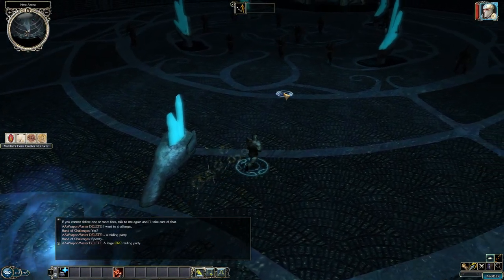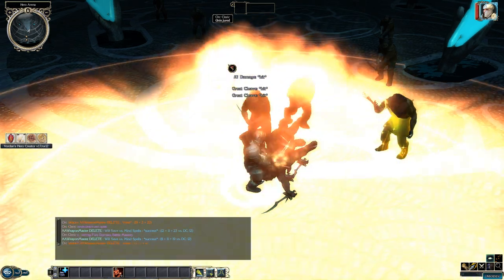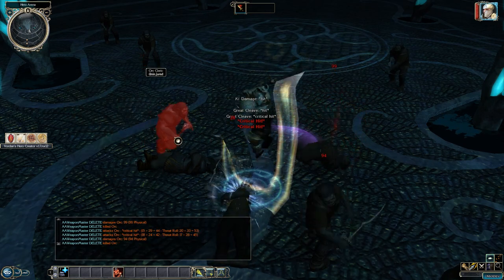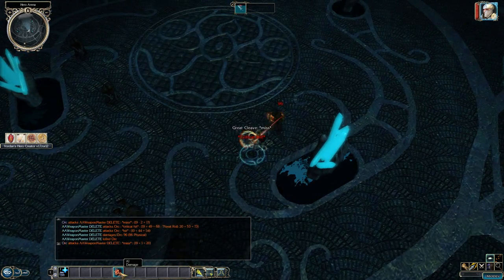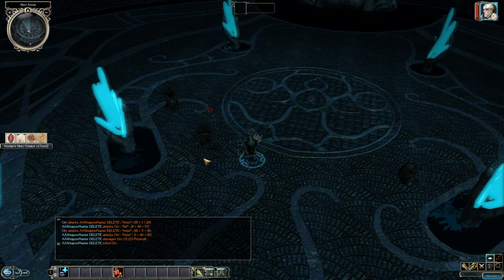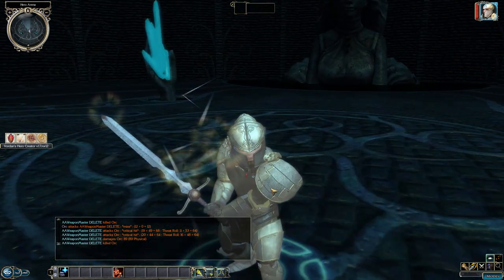Weapon Masters are frontline fighters. The combination you pick determines how nasty your damage gets. Fighter plus Weapon Master with a keen weapon means you crit very often. This is a great prestige class for serious front-line damage while your party slings spells, arrows, or divine magic. Definitely invest in Weapon Master.